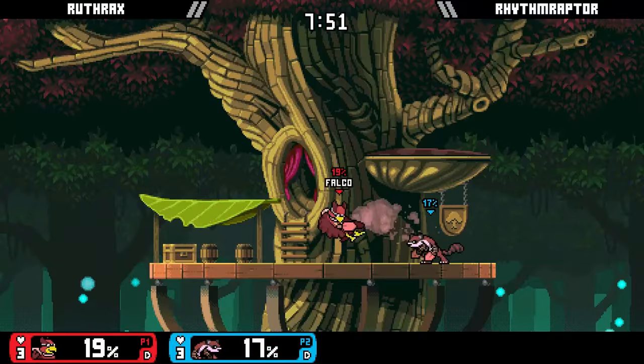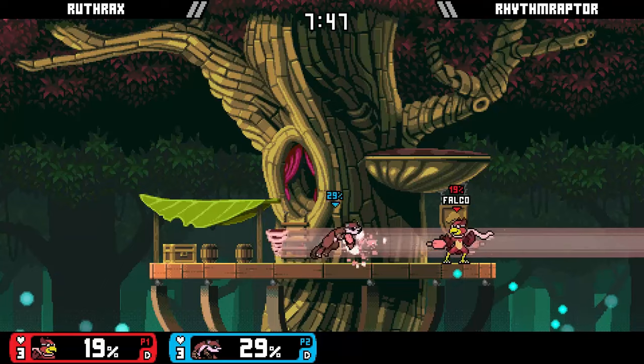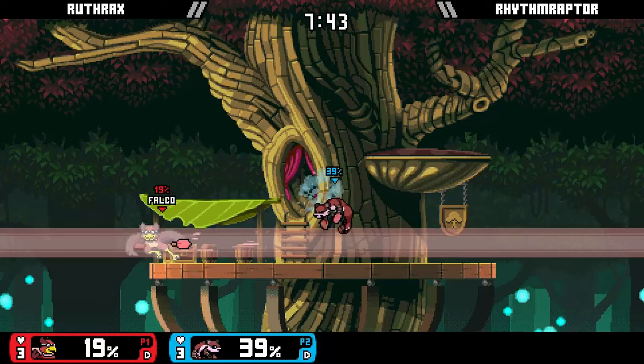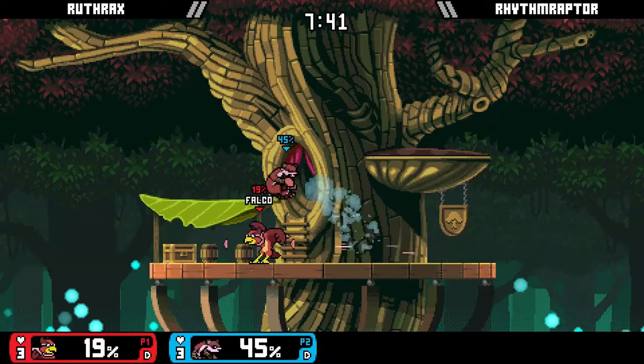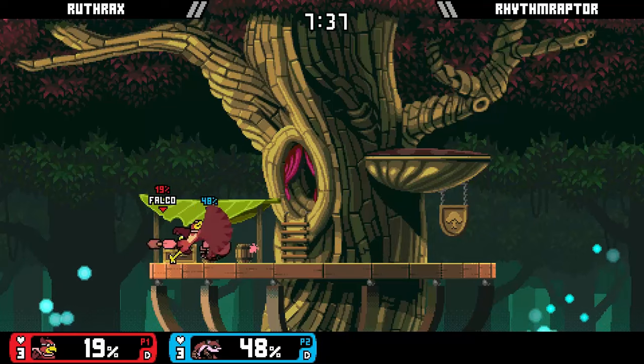Raster is another bad matchup for Maple, although not as bad as Zetter Burn. Raster has the tools to make Maple's life harder, as his side special beats out your neutral special, and his great recovery means that Maple can't recover to Raster when she is off the stage. Similar to Zetter Burn, applying pressure here is your best bet.